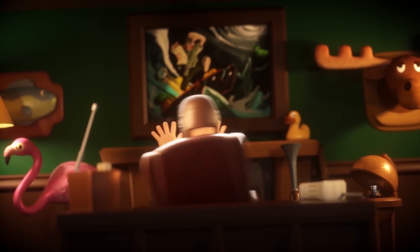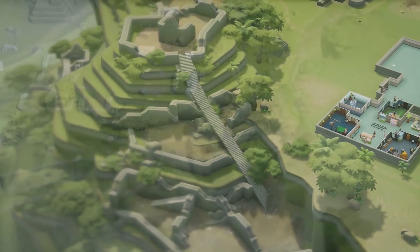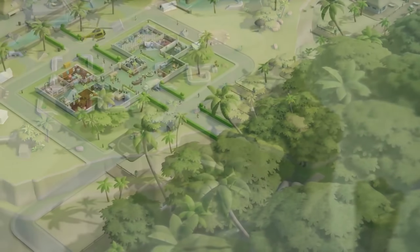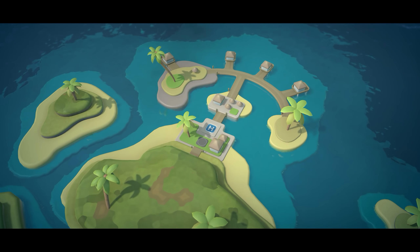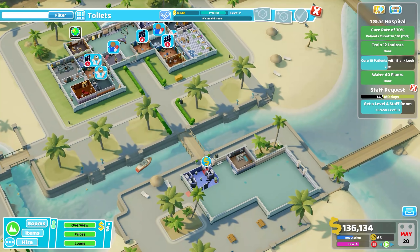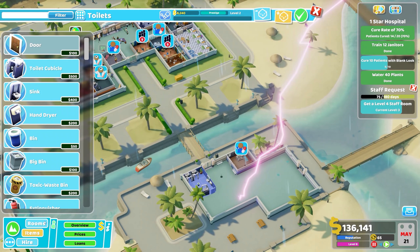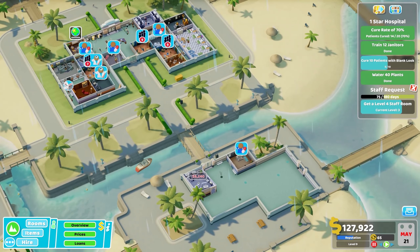Wiggy Silverbottom is a huge germaphobe who has more money than sense and likes to go exploring in his spare time. He wants to discover the secret to eternal life and is scouring Pebbly Island with the use of your expert hospital management skills to find it. I've been playing for the last couple of days, and I think it offers some of Two Point Hospital's best challenges yet, which I'll be covering in this video.